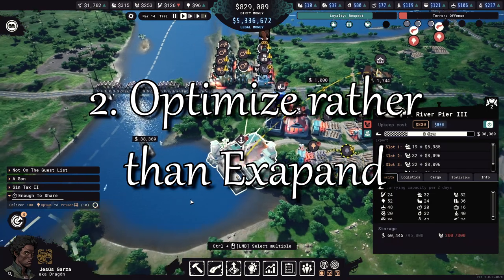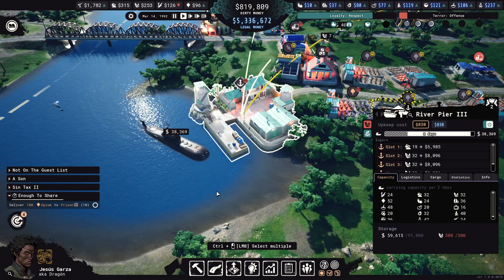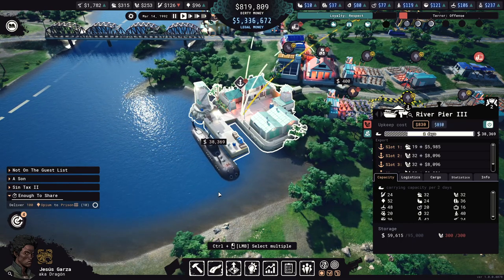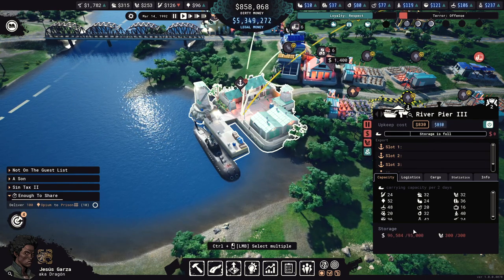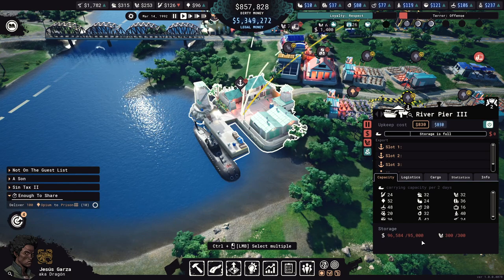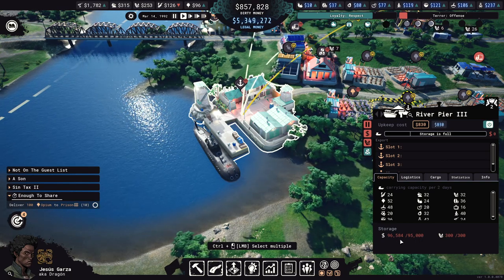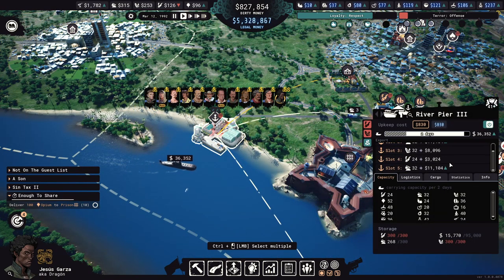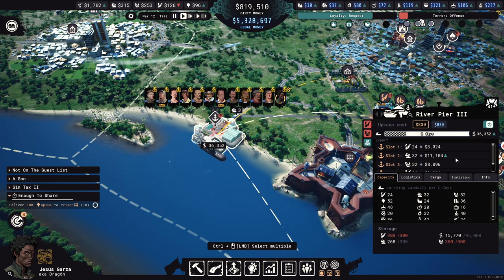Anything you produce has to be shipped out before you get money. That means that no matter how much you produce, you can only sell as much as your ports or airfields can handle. There's also a limit to how much dirty money you can launder per day, and too much dirty money will stop your selling points from working. Having too many goods or too much dirty money will increase terror without giving you any benefit. So it's better to focus on streamlining your operations to produce just enough to keep your selling points and your money laundering working at peak capacity — anything more than that is a waste and actually harmful to you.